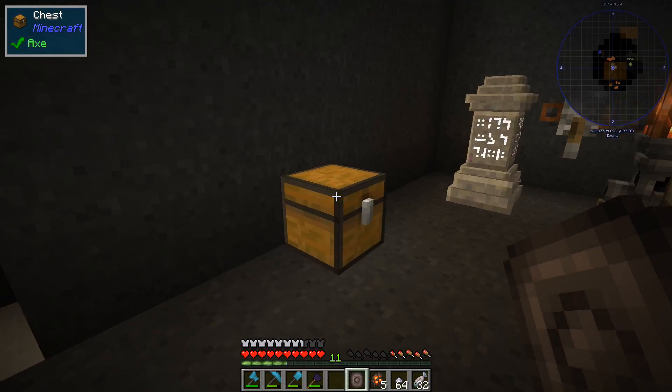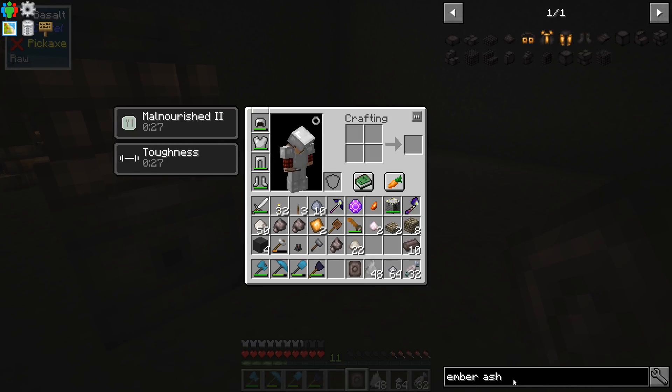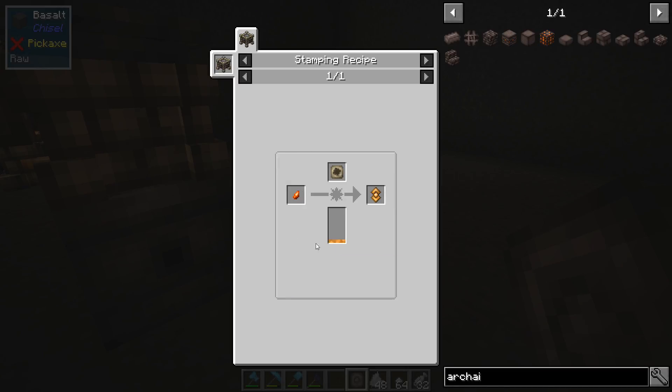So we have found out, first of all, that it is this ash. We weren't necessarily doing anything wrong - we just weren't putting the right amount in there. Archaic thing, archaic edge. To make these things it says 24 to 32, with the Dawnstone thing.